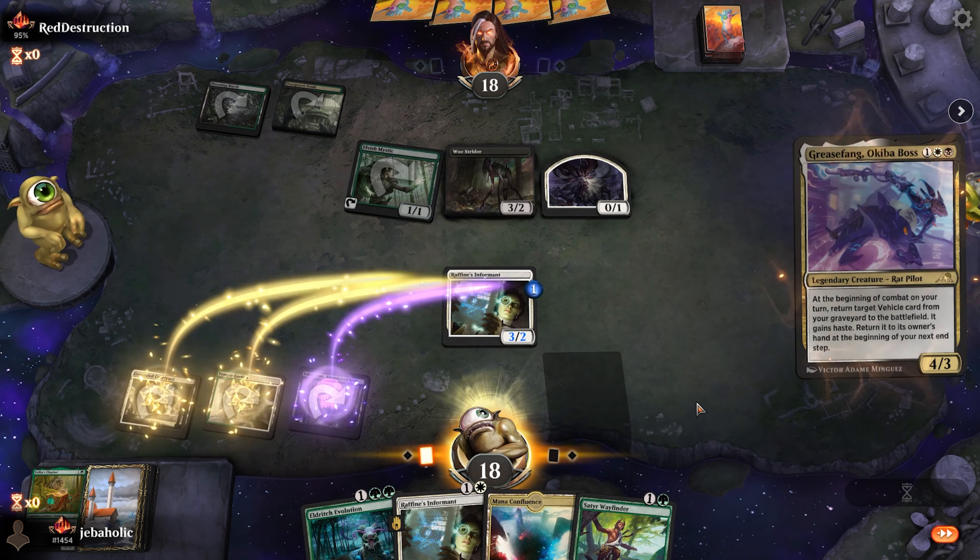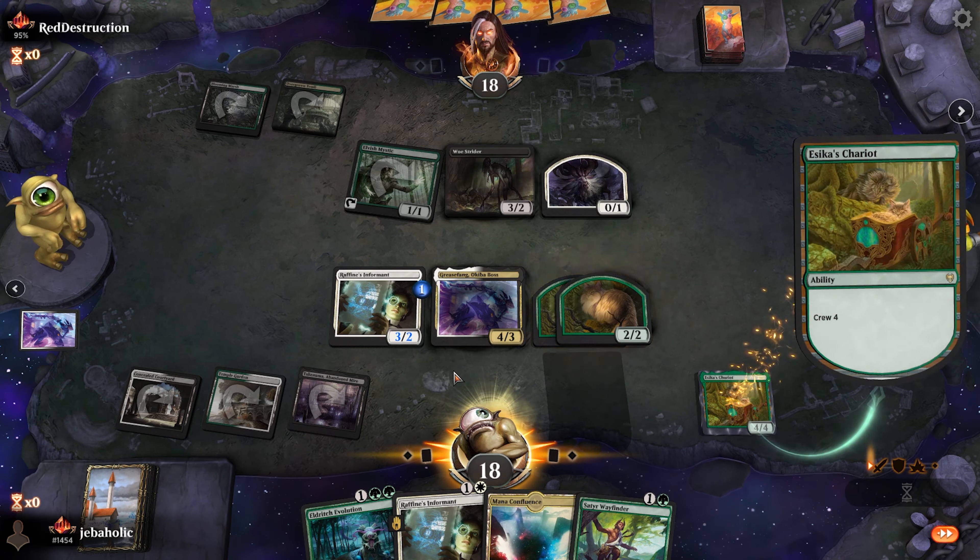We end up just drawing the Grease Fang naturally, and the Chariot play is good enough for the opponent to concede the game.